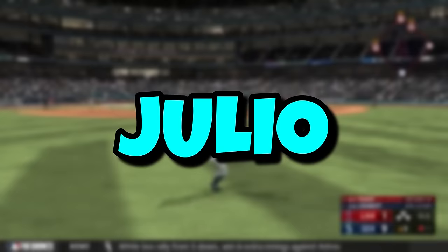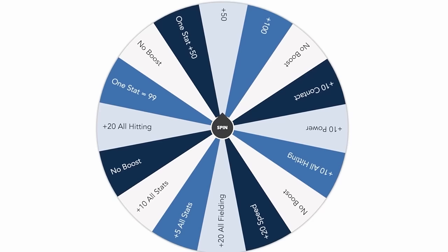To make this challenge work, we were going to need some upgrades because Julio is obviously really bad. Thankfully, we get to spin a wheel anytime Julio has a good game, and this win against the Angels was his first, earning him 50 upgrade points. I boosted some of his hitting ratings and he was up to a whopping 7 overall.